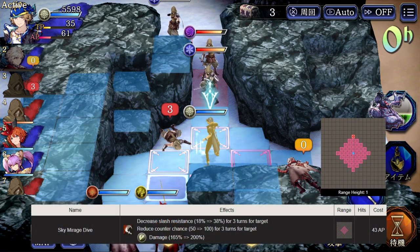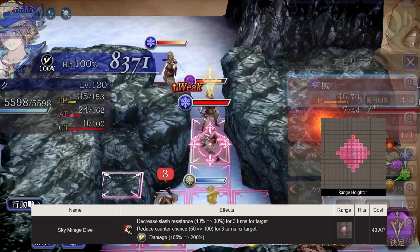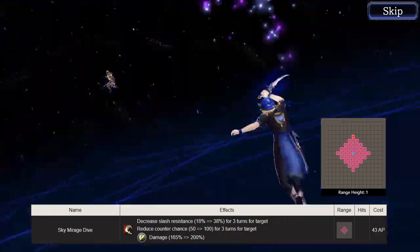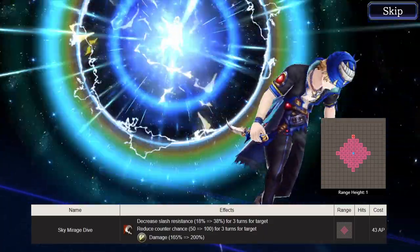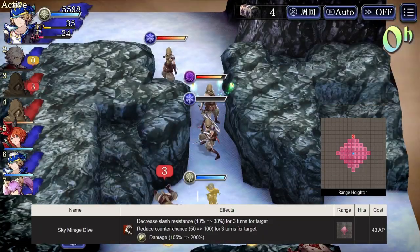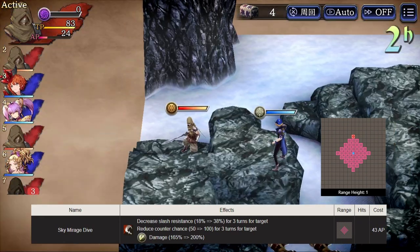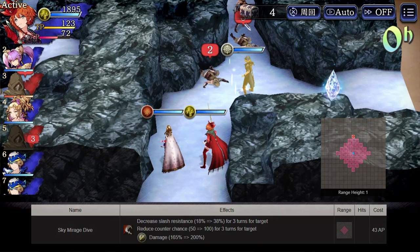Let's finish the video by talking about Locke's Limit Burst, Sky Mirage Dive. As typical of limit bursts, it is an expensive skill at 43 AP, but remember that cost is reduced by his master ability. This is one of Locke's longer range abilities and also one of his strongest. Aside from the 200x modifier, Sky Mirage Dive also imperils slash resistance by 38%, making Locke useful in any slash party. The skill also reduces counter chance by 100%, so don't worry about a tank damage reduction reaction or reflex.